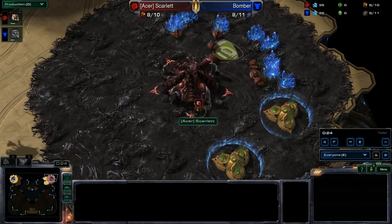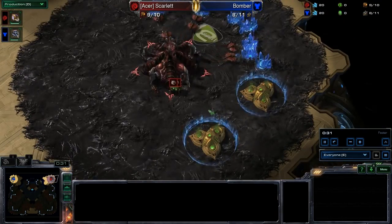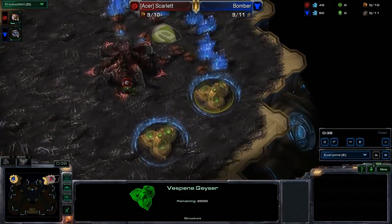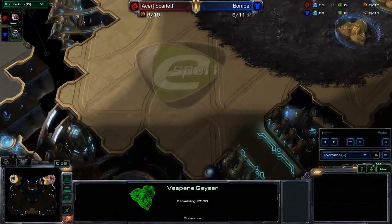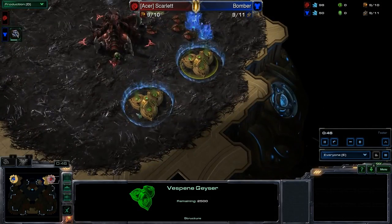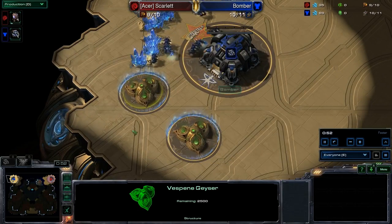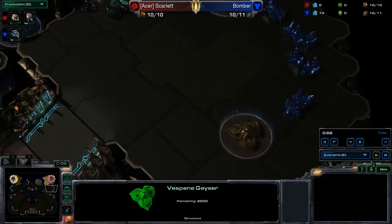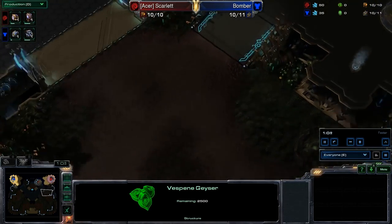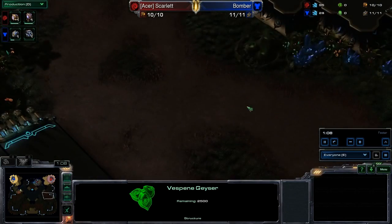The map here is a new map, once again, here for Red Bull Battlegrounds. It is called Habitation Station, and yet another map that I have actually not seen yet. So let's go ahead and give ourselves a quick virtual tour. We do have the natural expansion down here. It's kind of an interesting little energy field going around the geysers — it's like an extra beacon of light in case you can't find the gas. And if you go all the way down to the low ground, we have a little bit of vegetation out here, so it's not a completely sterile map.